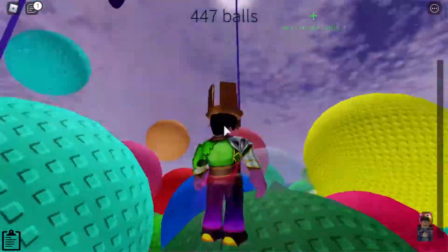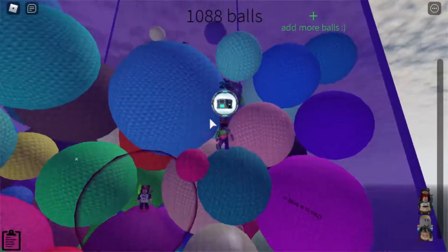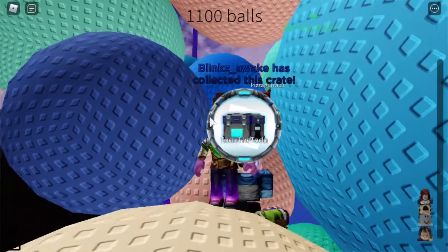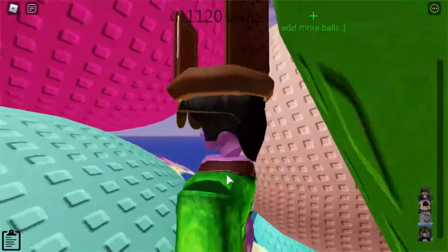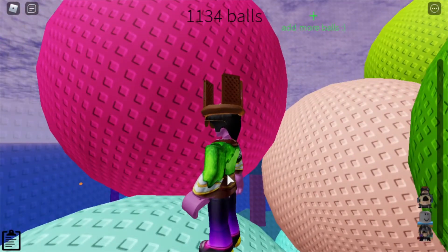Other people can come over and take it from you, so you gotta be fast. I recommend finding a server with a low number of balls — if you join a server with about 5,000 balls it will take you longer to reach the top than a server with 1,000 balls. These crates fall from the sky every 40 seconds, so be ready when they come.